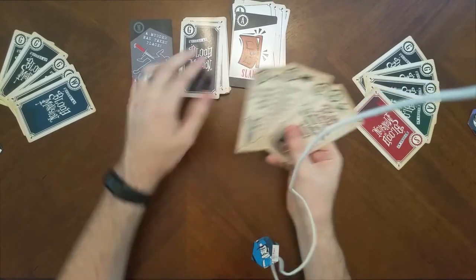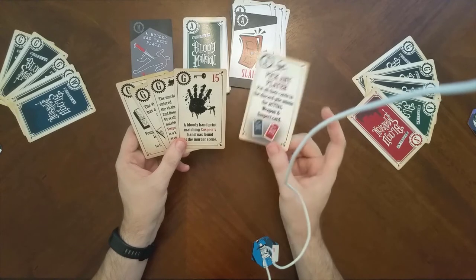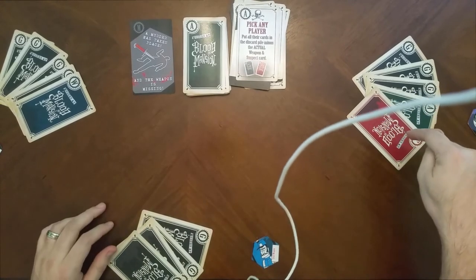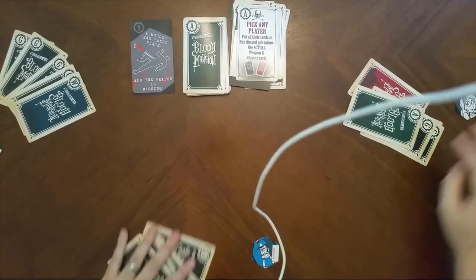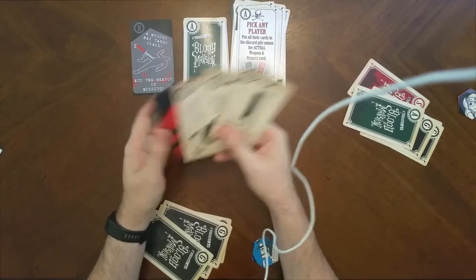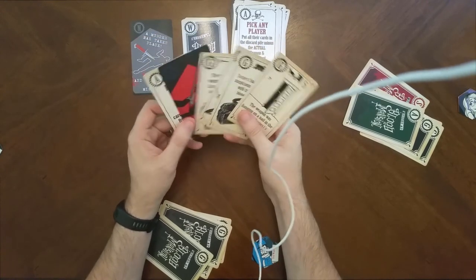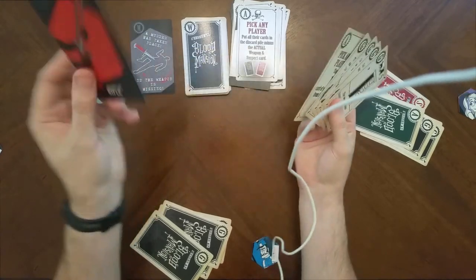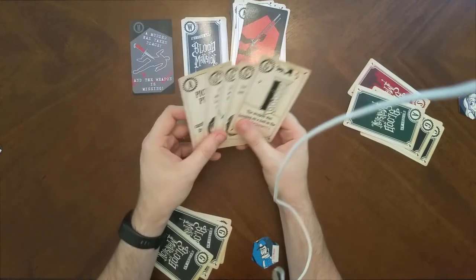Meriwether draws a card: put all their cards into the discard pile minus the actual weapon and suspect card. He plays it on Tabitha, but she slams the door — foiling Meriwether again. Lady Blood draws an action: pick any player, take one card of your choice from them. She likes that card enough to get rid of the rifle, thinking if someone else gets the actual weapon card she can take it from them.